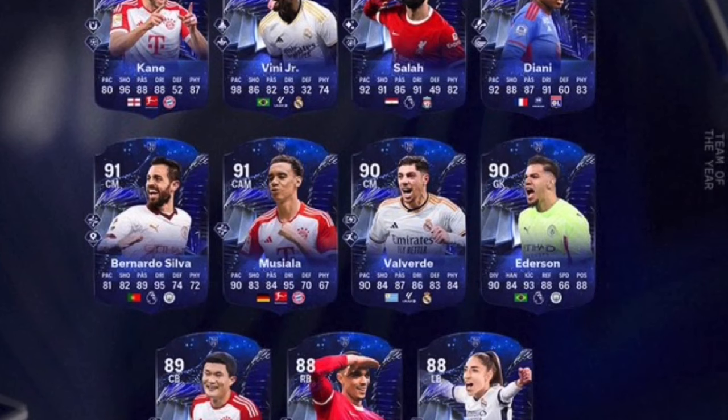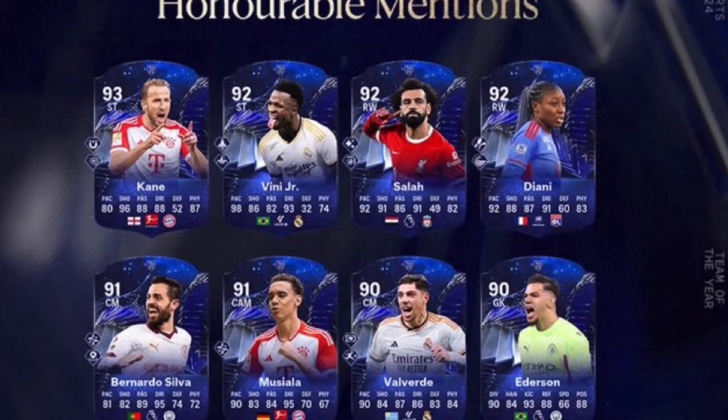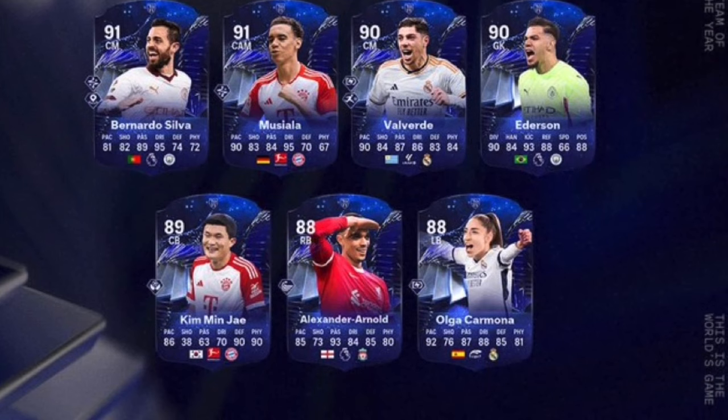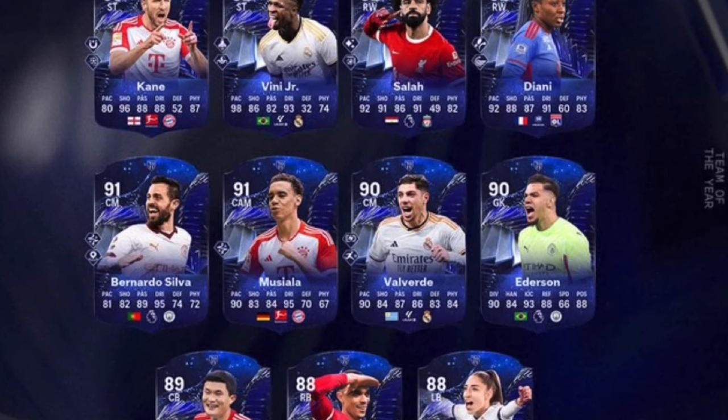Some of these players are obviously women so we're not going to get them in FC Mobile, but Harry Kane is most likely going to get an Honorable Mansions card, as well as Vinicius Jr. There is Mohamed Salah, Bernardo Silva, Musiala, Valverde, Ederson, Kim Minje, and Alexander Arnold. Olga Carmona and Diana are women so we won't get those cards. Harry Kane is going to be quite cool — high overall. Vinicius Jr. is going to be incredible, and Valverde is going to be one of the best central midfielders in the game.